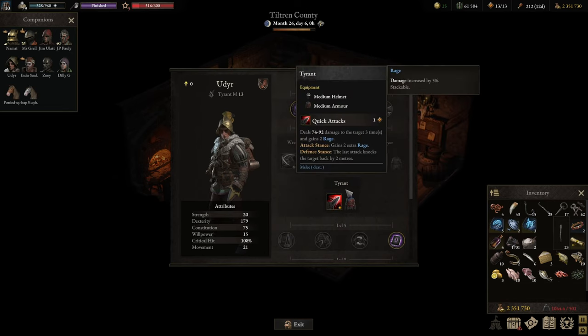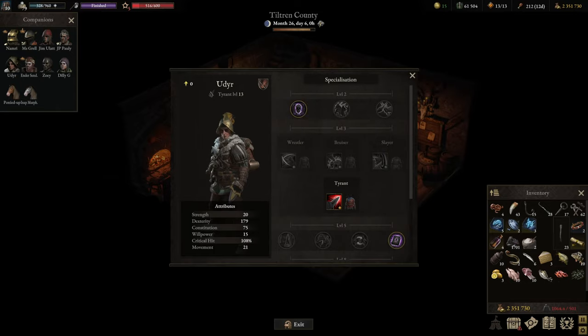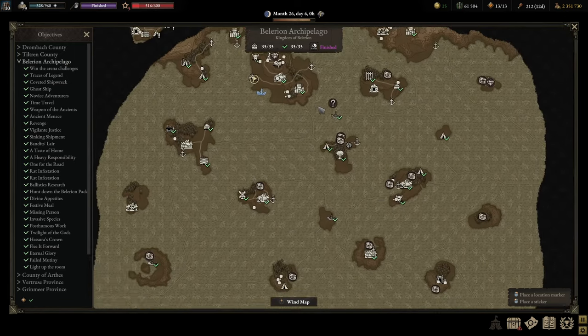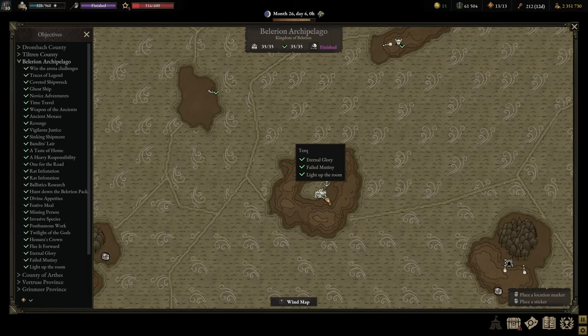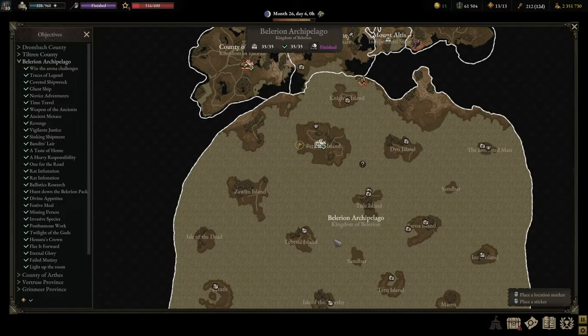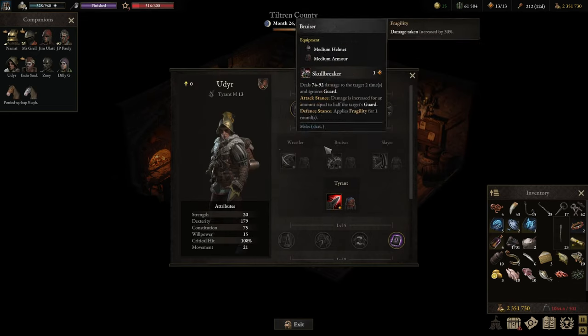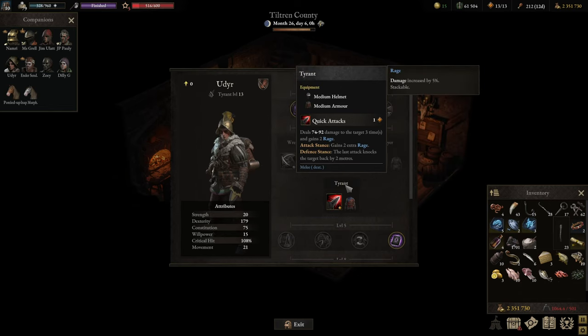Finally, you can unlock the Tyrant. To do that you need to win the Balerion Arena, then go to Tork and speak in the topmost tavern with the old mercenary who will teach you about the Tyrant class. Tyrant is the best of all worlds - it comes with medium armor, doesn't have the stat penalties the other classes have, and has an absolute awesome ability called Quick Attacks, which is my recommendation.